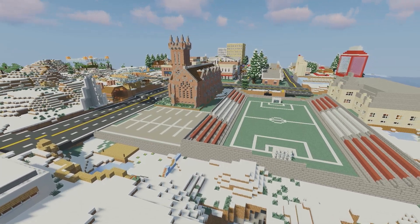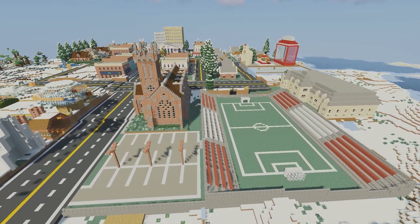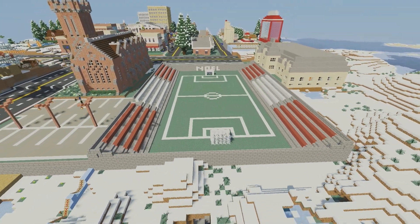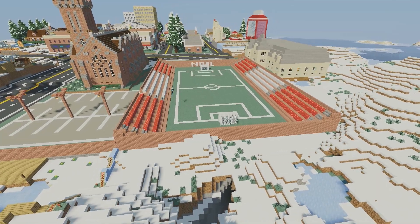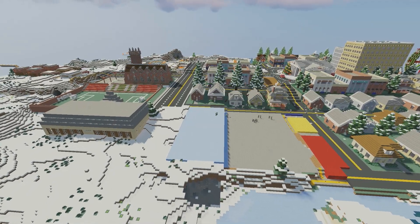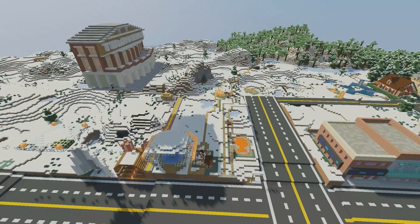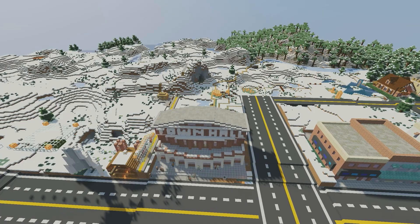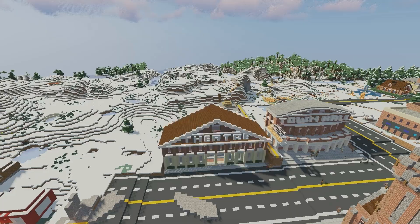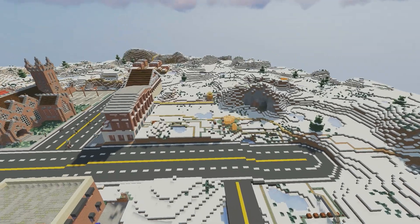I'm going to move the church back just a bit and add some street lights for the parking lot, then continue building the field. This is the town of Noel, so I'm going to write the word Noel in the stadium and change the seats to fit the colors of the town. We're adding more houses, plus the town hall and the theater right next to it. I'm making them both have a brick texture, because this is an older historic town so everything has that brick texture.